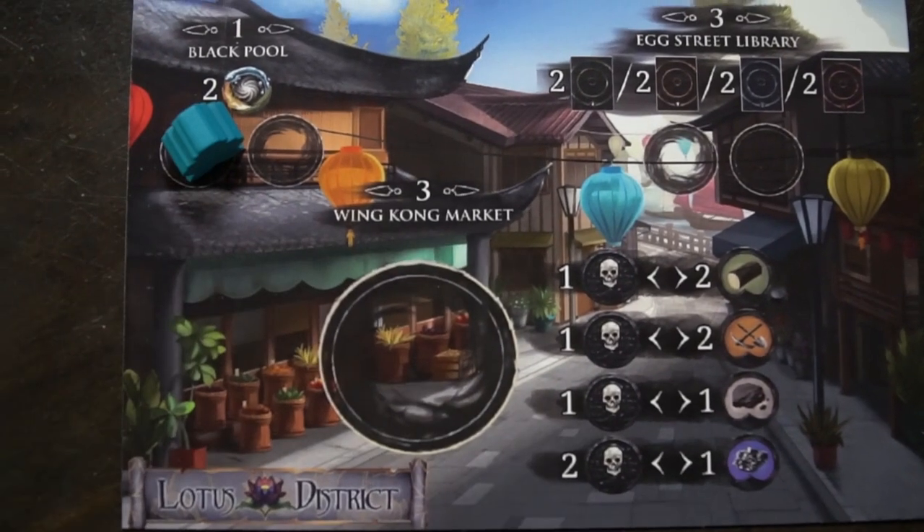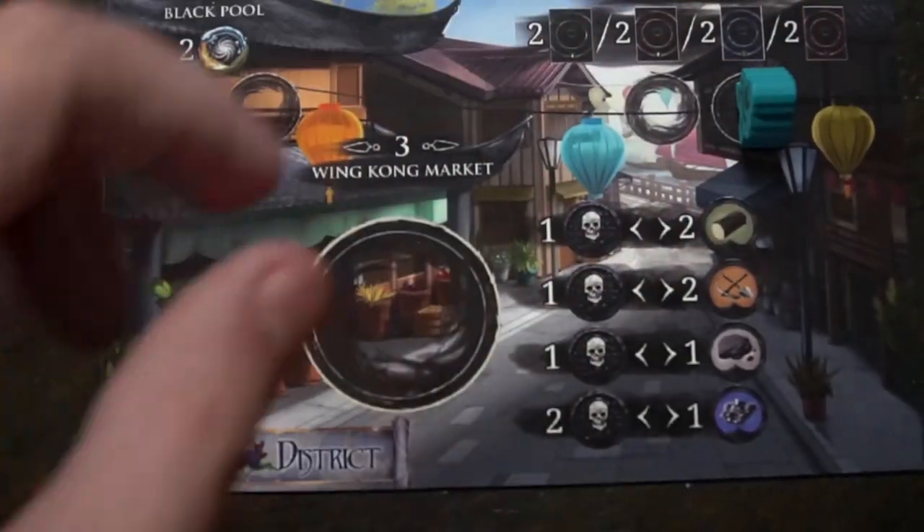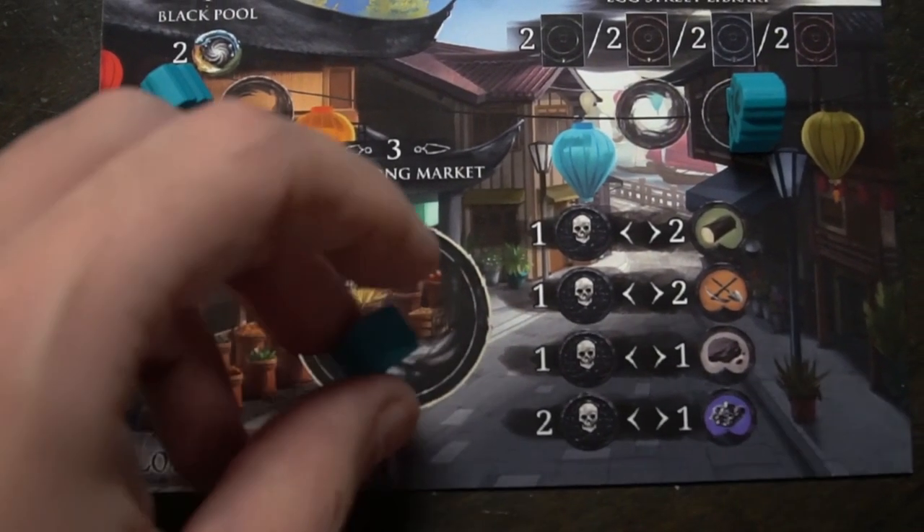The main thing about the expansion is this board here, which is also a prototype, so it'll be looking better when it's all finished. But this is the Lotus District — it's a third board where you can take actions. Normally you have your main board and then your domain board in front of everybody.